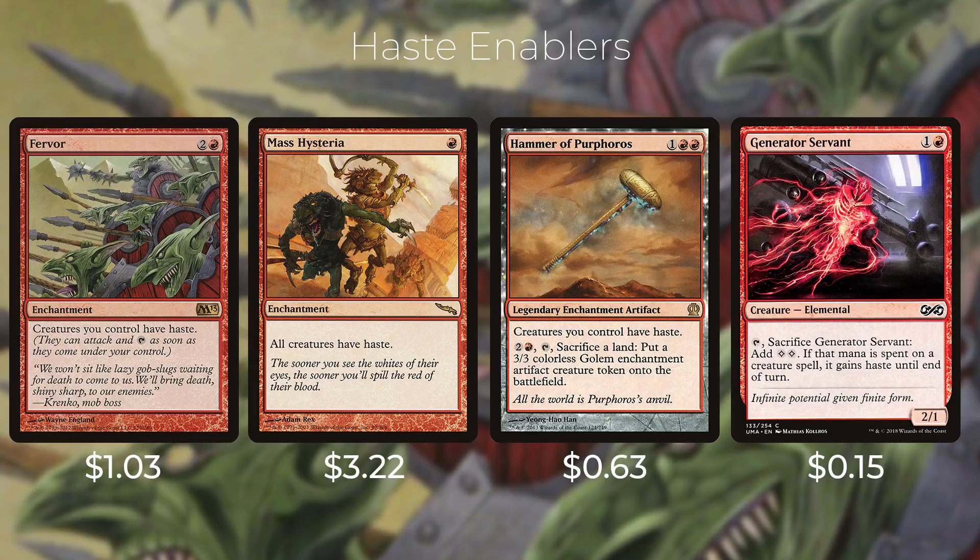Then we have Hammer of Purphoros — one red red for a legendary enchantment artifact. Creatures you control have haste, and you can sacrifice a land for two and a red to put a 3/3 colorless Golem enchantment artifact creature token onto the battlefield. You're able to get rid of extra lands to get some extra creatures if you need to. And then we have Generator Servant — one and a red for a creature elemental. Tap it and sacrifice Generator Servant to add two colorless mana to your mana pool; if that mana was spent on a creature spell, it gains haste until end of turn. This not only helps Atali have haste, it also helps ramp him.